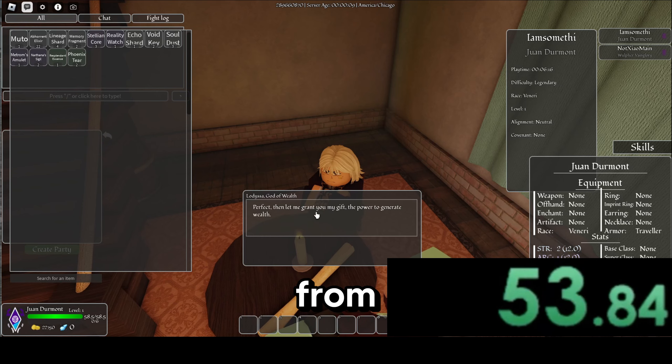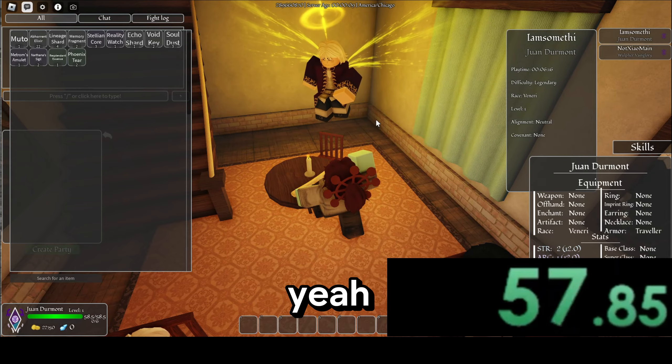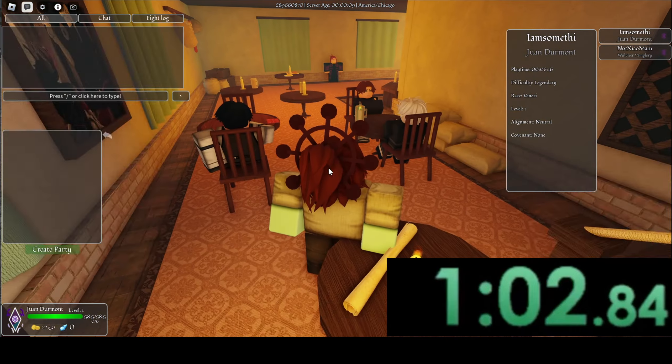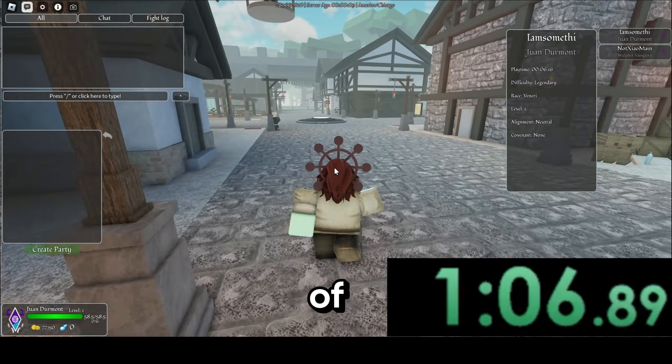You just need to sell 250 items. As you can see, I got the blessing from Lodicea, God of Wealth. I got a complete blessing right here. The requirement is 250 items - it doesn't matter how much you sell for. At least you got Midas right here, without holding a weapon. That's kind of weird.